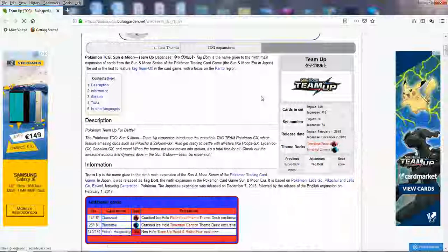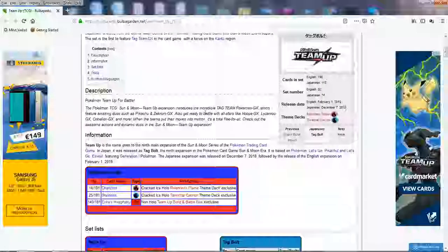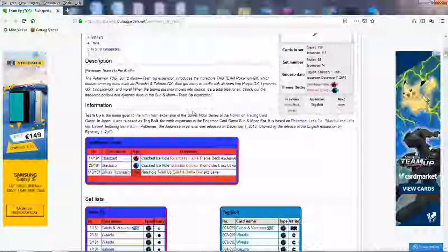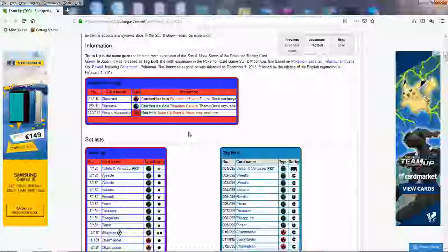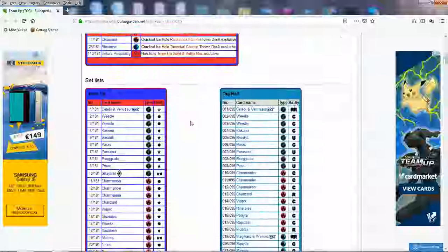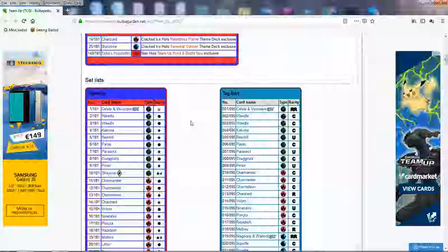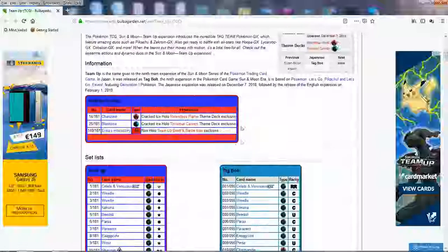What's poppin' everybody, Serebubhine4. So the English scans for Team Up are up on Bulbapedia. They're not up on Serebii yet, which is what I usually use, but since they're up on Bulbapedia, we're gonna use this website to talk about the best cards and my favorite cards from this set. If you want to look at all of the cards in Team Up, you can look at my in-depth reviews for Tack, Bolt and Dark Order — those are the Japanese sets this English set combines.